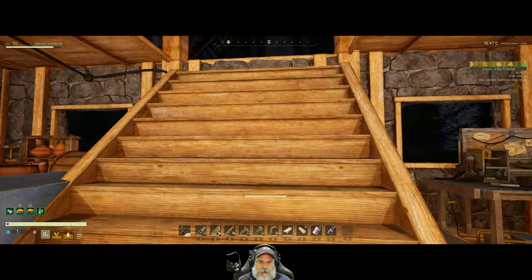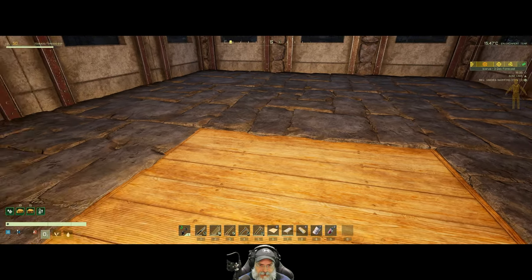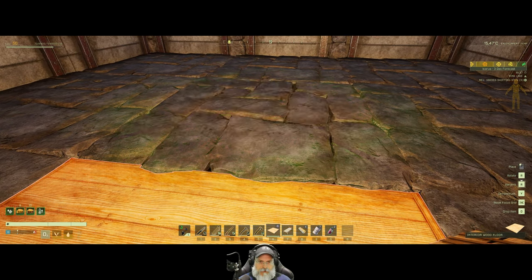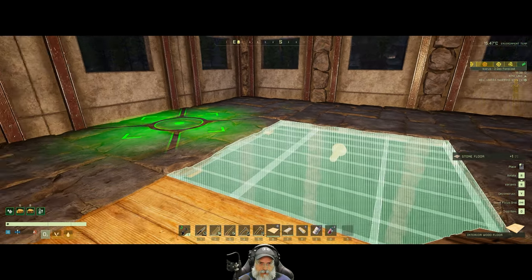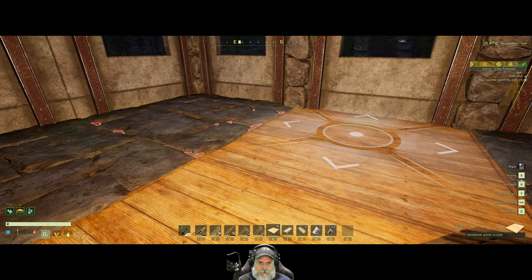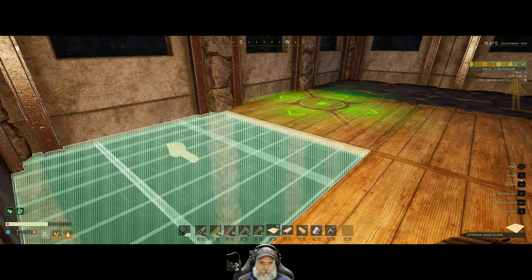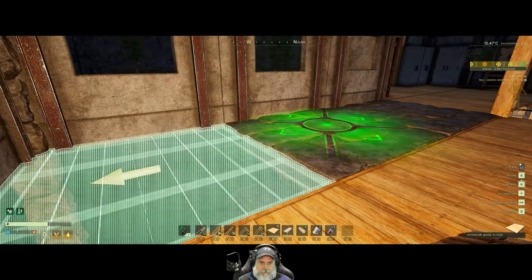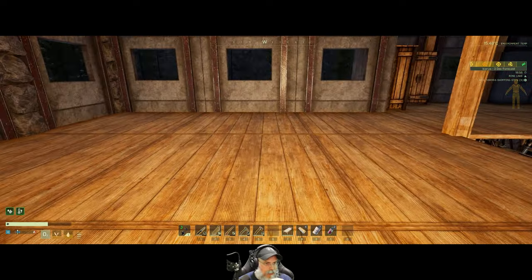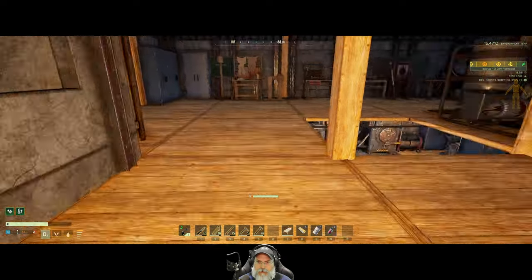For now we're just going to make the bed, but before the bed we want to get the floor pieces in place. Pick that up and make sure it's pointing to the south. Nice - we have ourselves a nice wooden floor now.